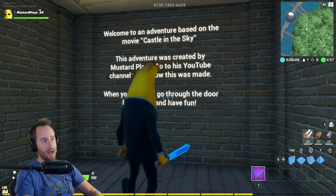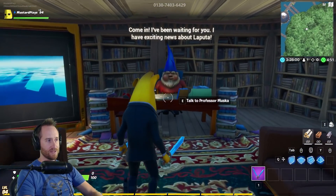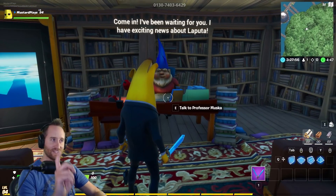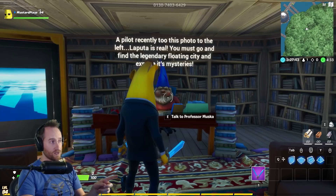So this is the starting sequence to my map. They'll start off right here. There's a little description of what to do. They'll go through this door and then they'll come meet this gnome and he says, come in, I've been waiting for you. I have exciting news about Laputa. A pilot recently took this photo to the left.